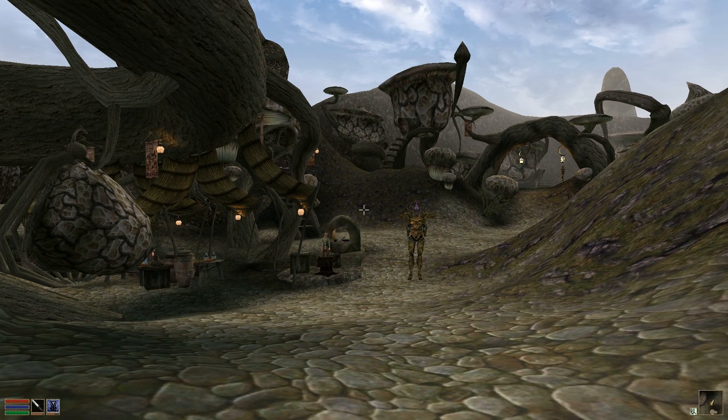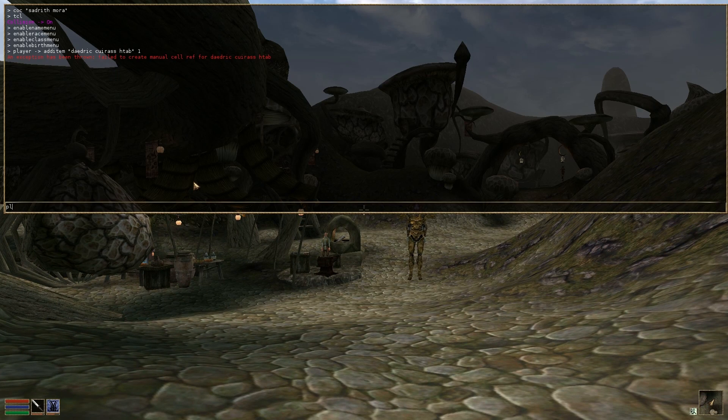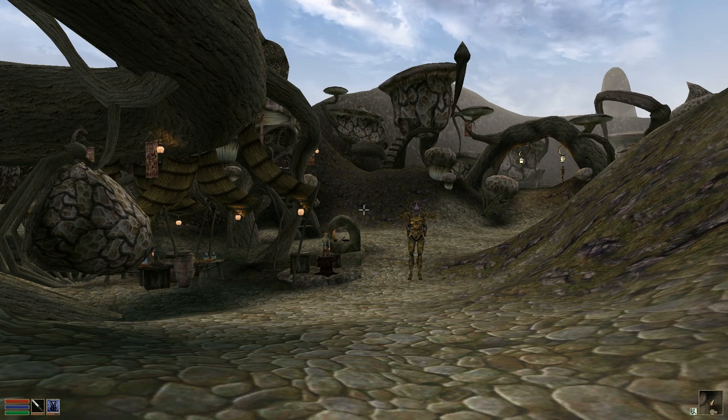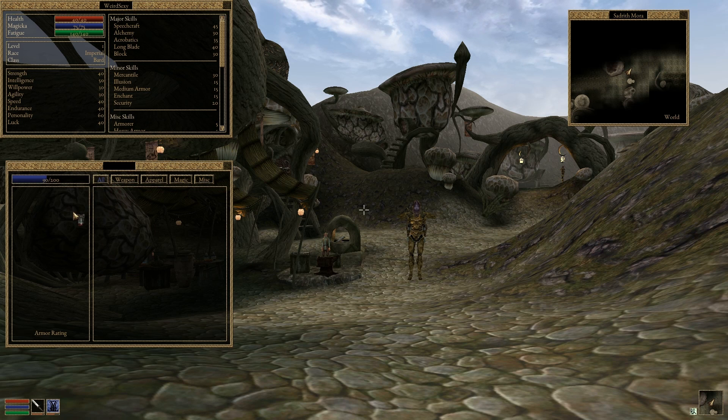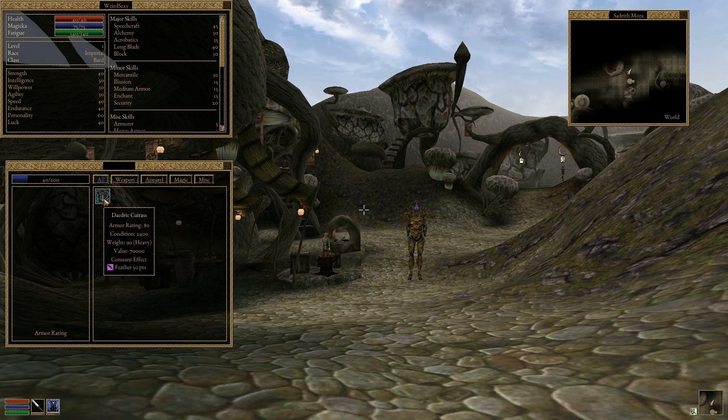Open Morrowind has kept track of magic effects resulting from racial abilities and permanent spells like curses before now. This release brings us the bookkeeping systems for limited duration spells and magic effects from equipped enchanted items. We also have the feather and burden effects implemented, which I'll demonstrate with this enchanted cuirass. The magic bookkeeping will become more apparent once we have spellcasting and the ability to use weapons and items.